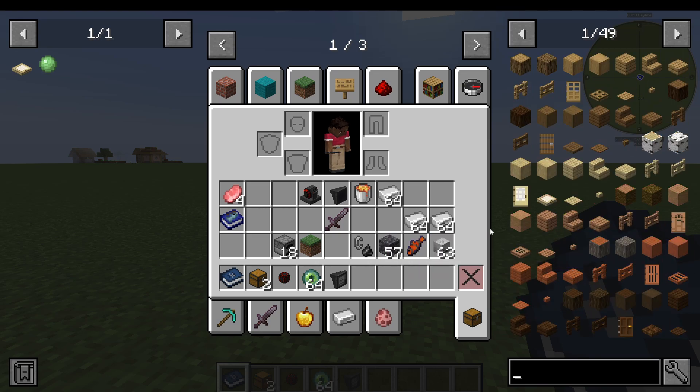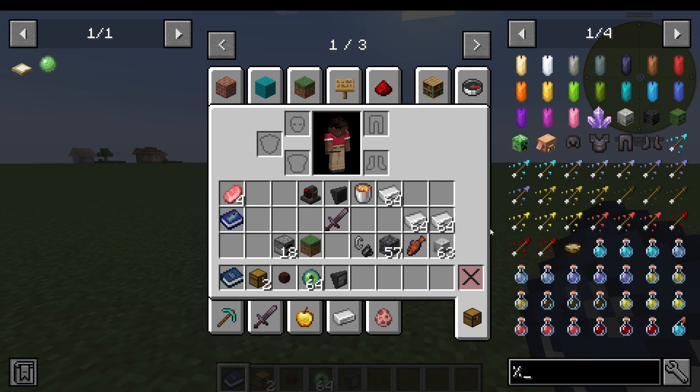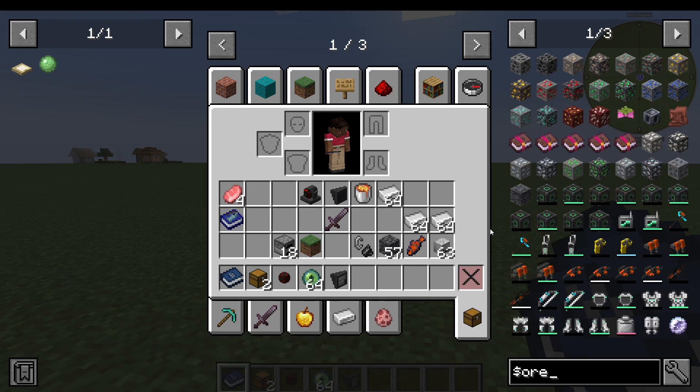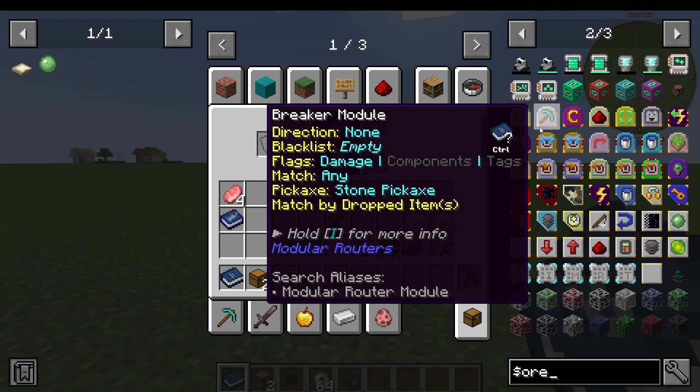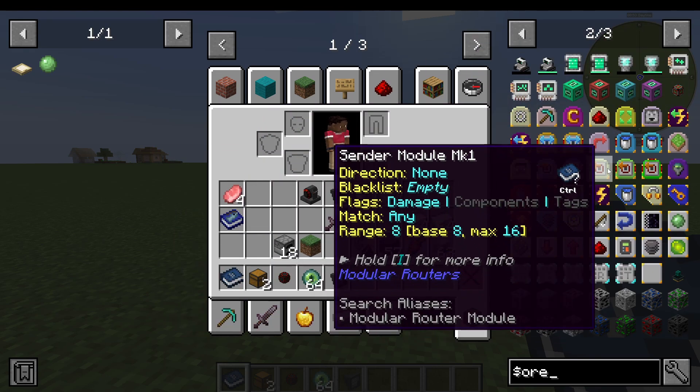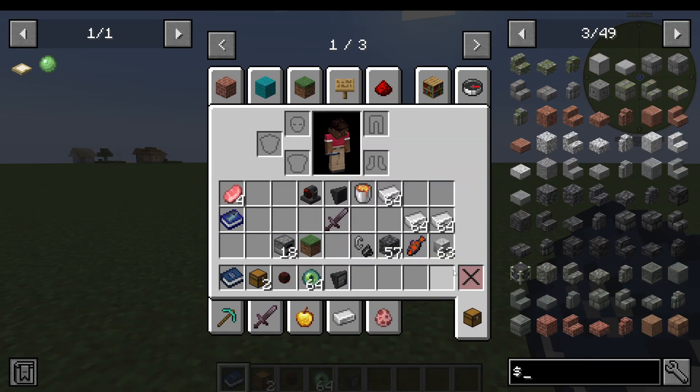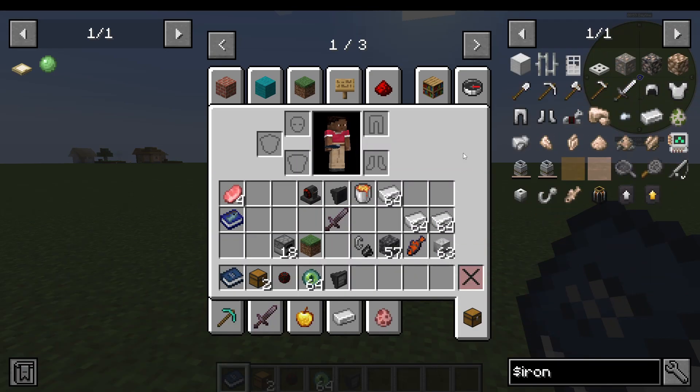You can also search by the ore dictionary, which is getting a bit more advanced, by putting a dollar sign. So I can say dollar sign 'ore' and this will show you the ore dictionary entries for ores. Or I could put in 'iron' — so dollar sign 'iron' — and it shows me everything that has iron in the ore dictionary.